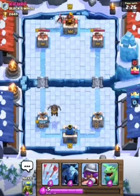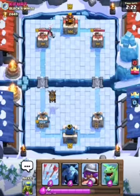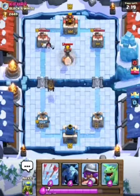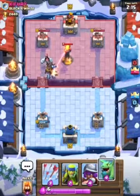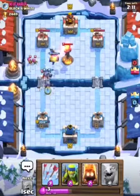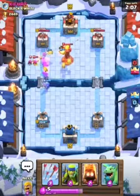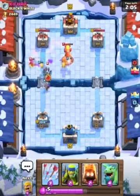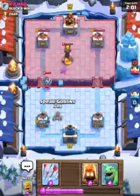He's got his Ice Golem to counter and slow down my troops backing up my Lava Hound. He's got a solid counter in the Inferno Tower, but I know how to deal with the Inferno Tower very well because I've encountered it a lot. The Lava Hound splits into Lava Pups but I won't get any damage off his tower.